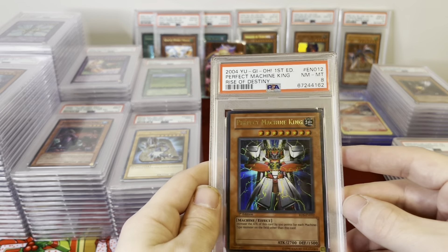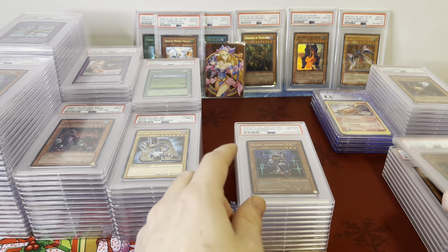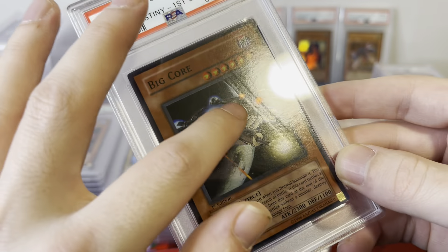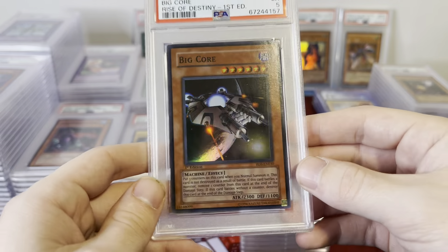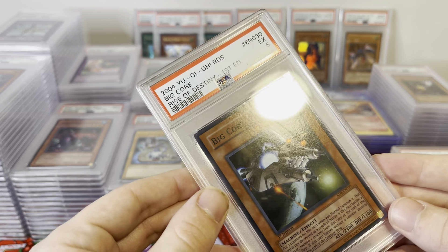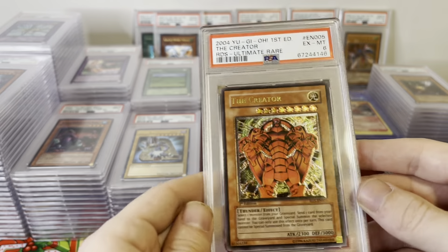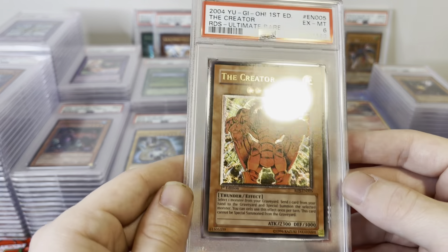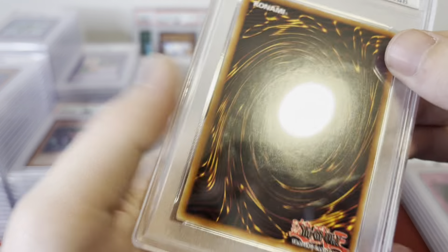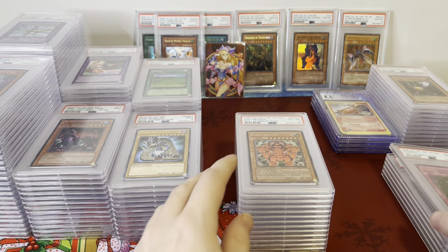Perfect Machine King. Silent Swordsman Level 3. This is a Big Core PSA 5 — it has a roller mark right out of the pack; I didn't notice it when I was grading it because it was pack fresh, so I didn't look into it too much, but still really cool, kind of a misprint. Then we've got a Creator PSA 6 — flawless front, very clean, but it has some really heavy waxing on the back. Really clean card especially on the front.